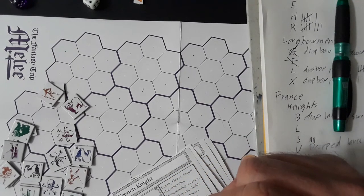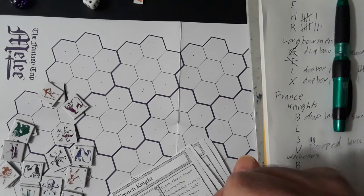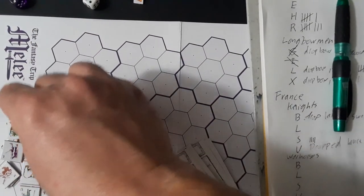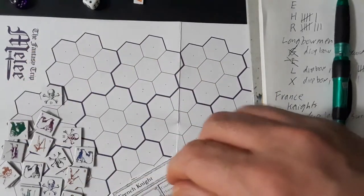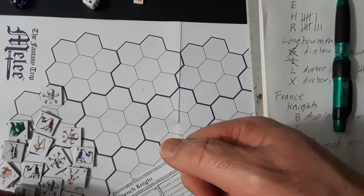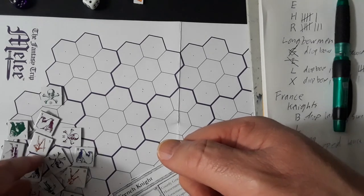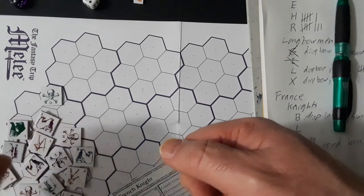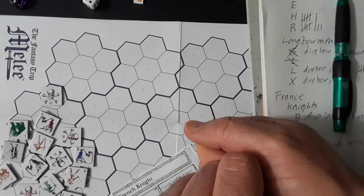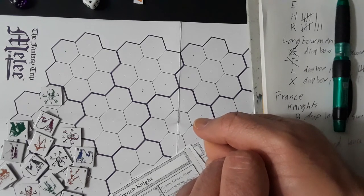S sees if there's a clear shot to poke at anyone — not particularly. S goes to there for the jab. U can't do a shift onto him but can do the multi-hex shift disengage — which he does, shifting away with the guy next to him. X is engaged and can't shift into the horse. L is double-engaged.